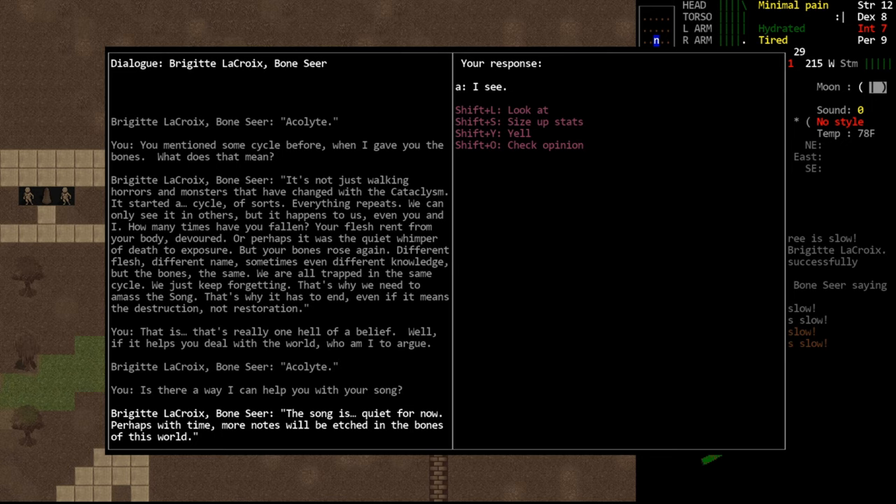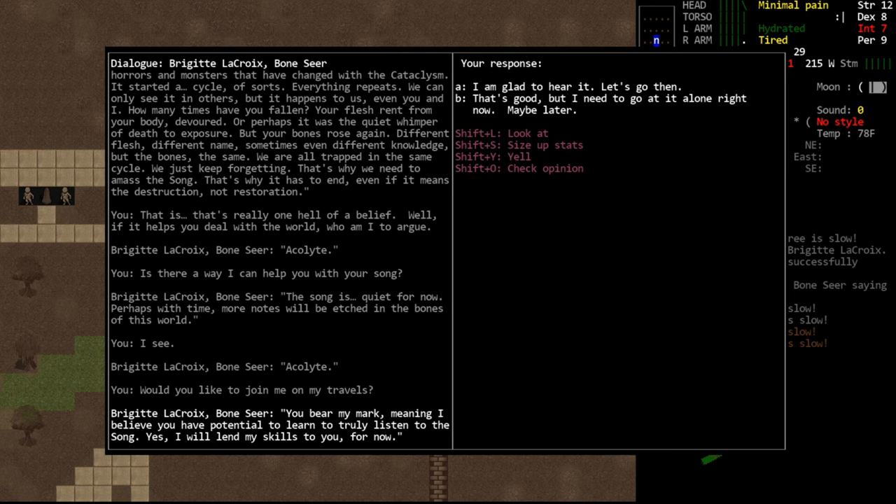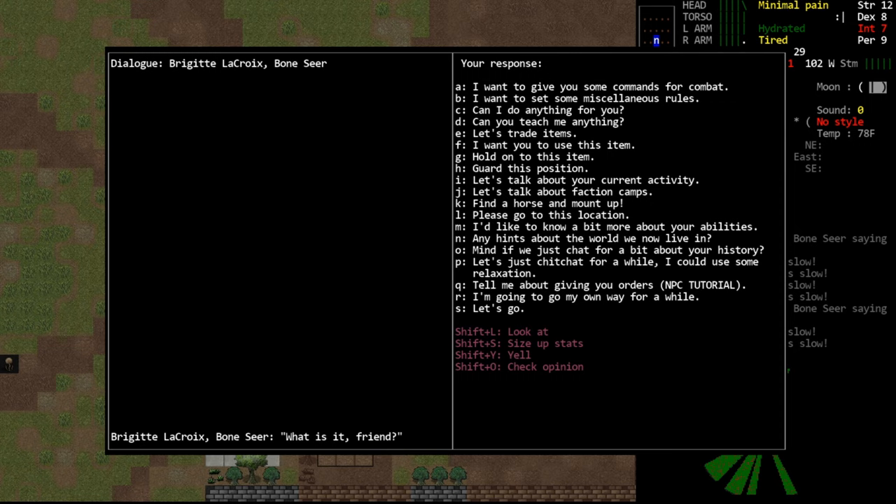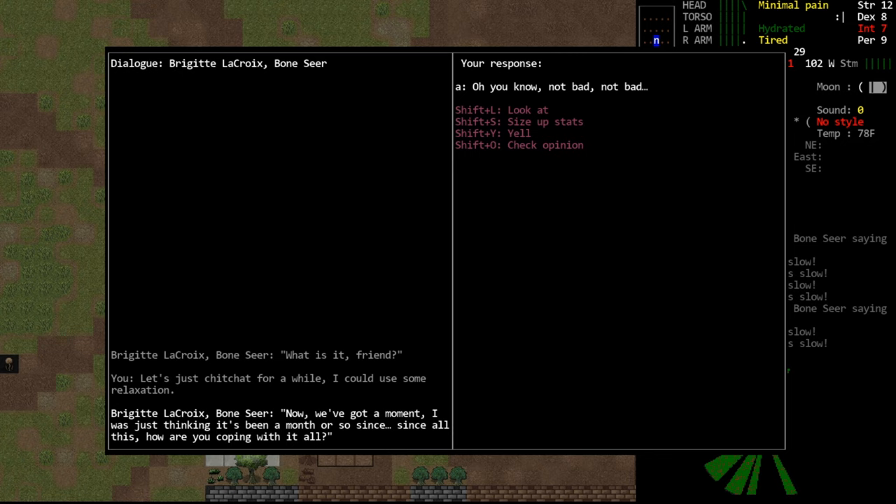We also have the option of trying to recruit her. We can say, 'Would you like to join me on my travels?' And she will say: 'You bear my mark, meaning I believe you have the potential to learn to truly listen to the song. Yes, I will lend you my skills for now.' So because we've completed that quest and she gave us her mark, she's now willing to travel with us. She then converts to a pretty basic NPC. She's not really exceptional — though the fact that she starts with a war flail can be pretty handy if you're trying to clear areas, since cemeteries are often pretty heavy in monster density. Other than that, she's pretty basic as far as an NPC goes. I couldn't notice anything special about her.